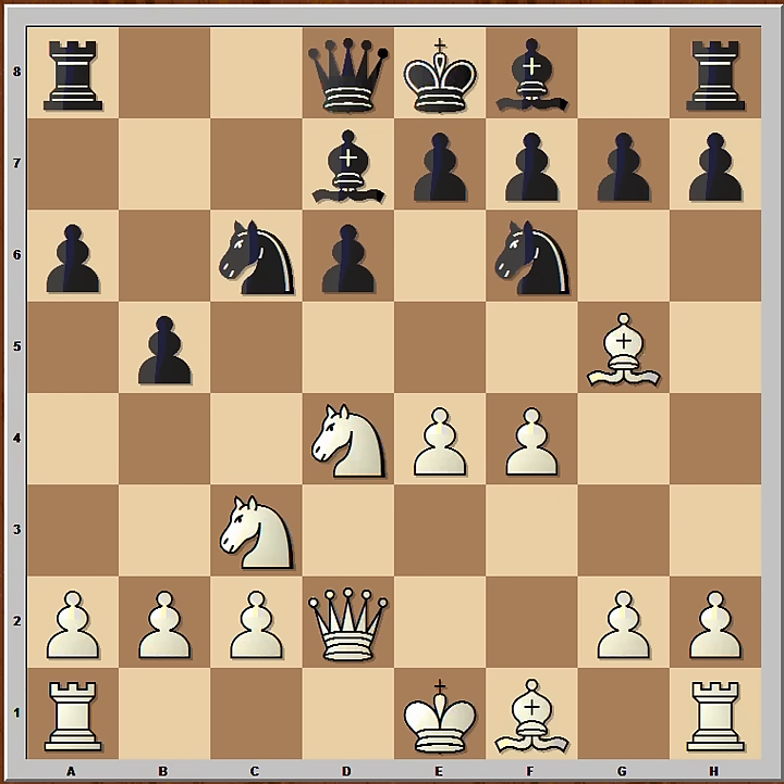Let's have a good look at this position. Who do you think is better, white or black? It looks like white is slightly better. But how to continue? The most common moves in this position are Nc6 and a3. Michaelisi played a novelty — he captured the knight on f6. And how would you recapture, with the e or g pawn? Taking with the g pawn is better and that's what Anand did.